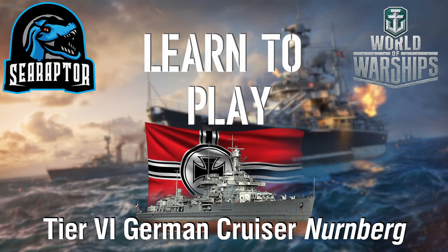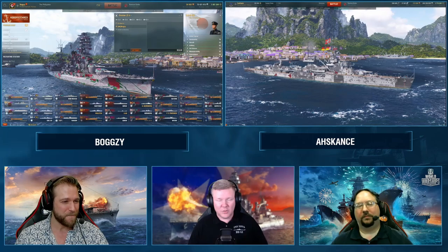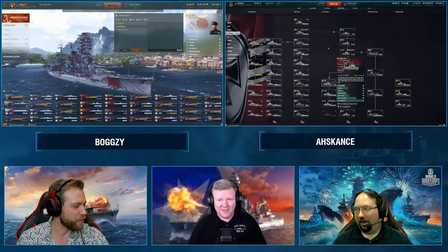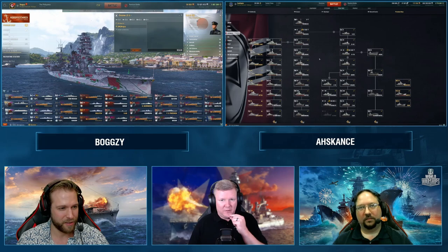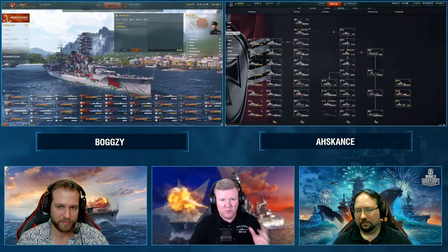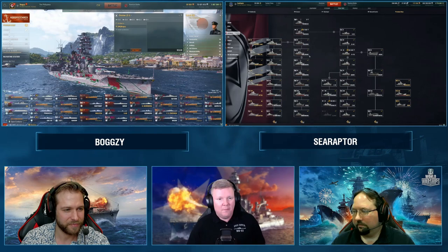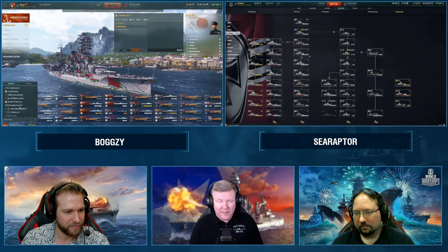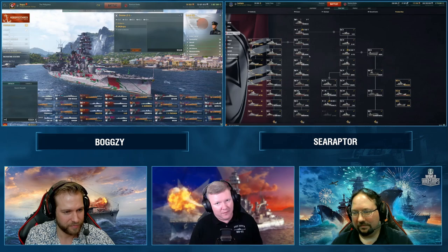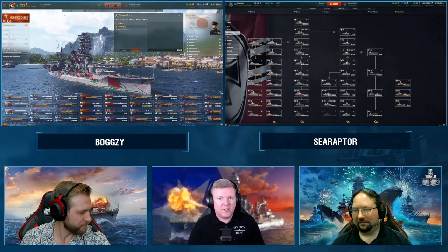Let's talk about the German cruiser line so you have an idea of what you're getting into. The line has three distinct break points. Tiers two through four are kind of throwaways — the two and three are very lightly armed ships with 102mm guns, really good at killing destroyers and bad at everything else. Karlsruhe at tier four is kind of a bridge from WWI cruisers into the proper scout cruisers of WWII, which start at tier five.